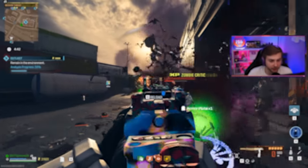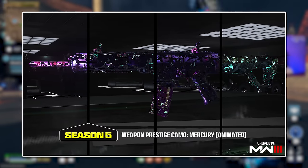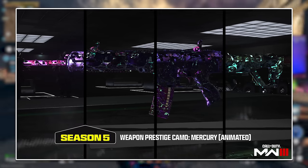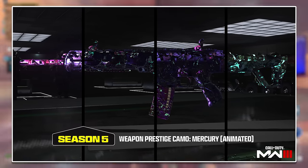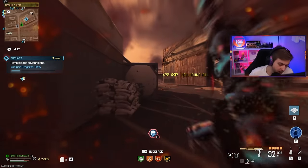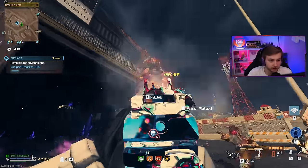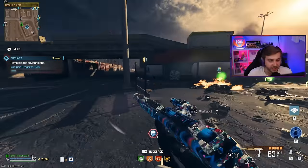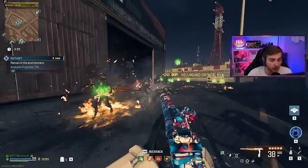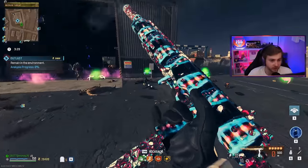We're getting a new prestige camo with the next season called Mercury. It's going to be another animated camo, and from the image they show it looks like it's going to be cycling through a bunch of different looks — some parts more vibrant, more colorful, with a few different colorways. It kind of reminds me of the Doppler skins from Counter-Strike. It's going to be a bit of a grind — you'll need the one trick camo and Obsidian before you can start grinding XP toward it. But it looks pretty worth it, it's a good looking camo.